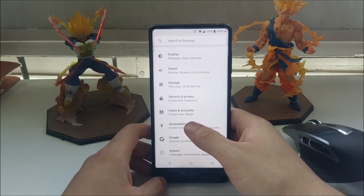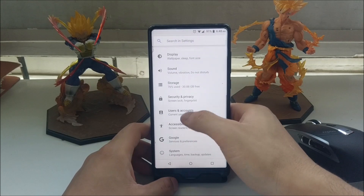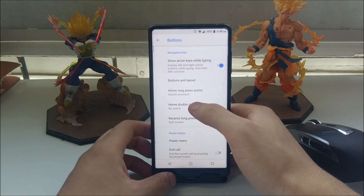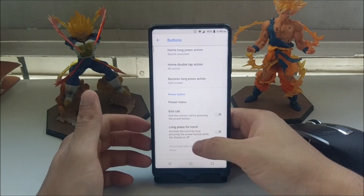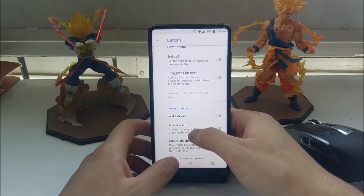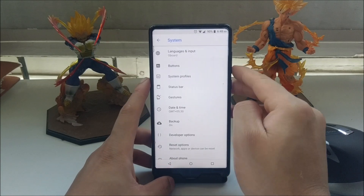Let's talk about what's new in this ROM compared to stock Android. LineageOS tends to stay really close to stock Android and only adds a few features, but those features are very useful. For example, under System you can customize buttons and layout — invert them, add extra buttons, configure double-tap home, long-press recent for split screen, long-press back to close the app, and long-press home for Google Now.